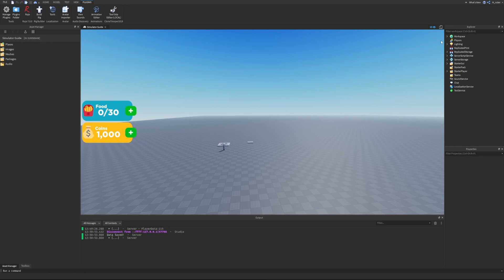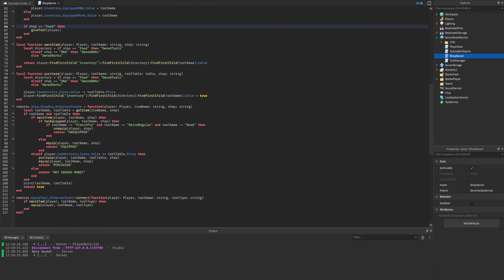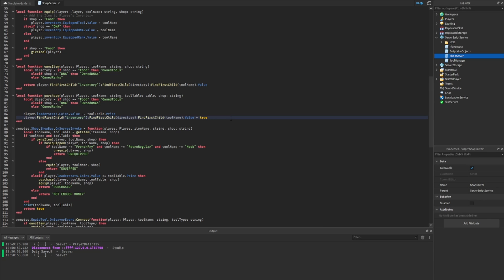To start adding this system to our game, we want to go inside the server script service and go to our shop server script. Inside this script is how we handle all the purchases the player can make from our in-game shop. The purchase function is called if the player doesn't own the item and can afford it. Inside this function, we take away the price from the player's coin balance and modify their inventory data.